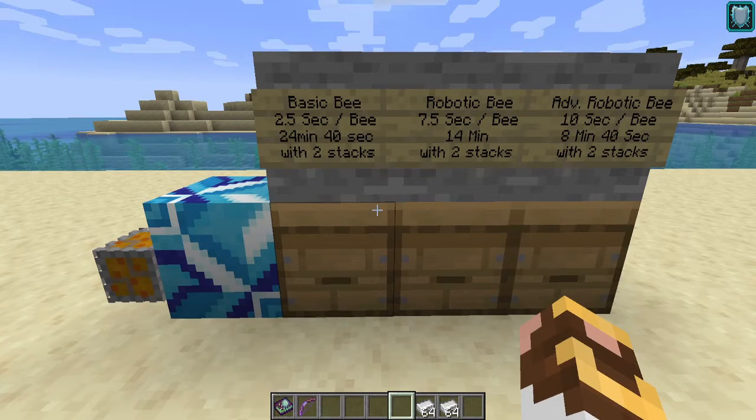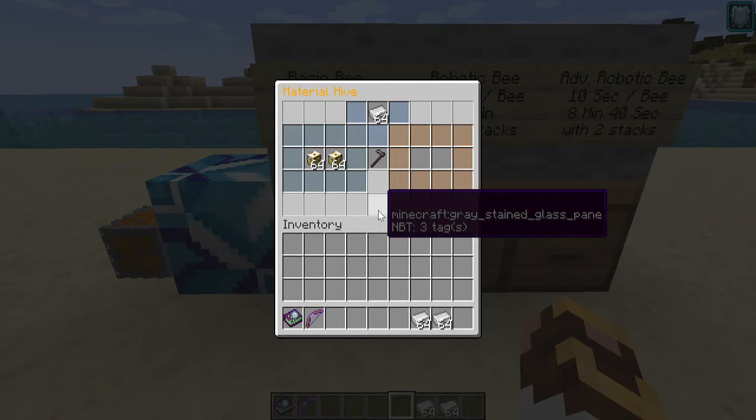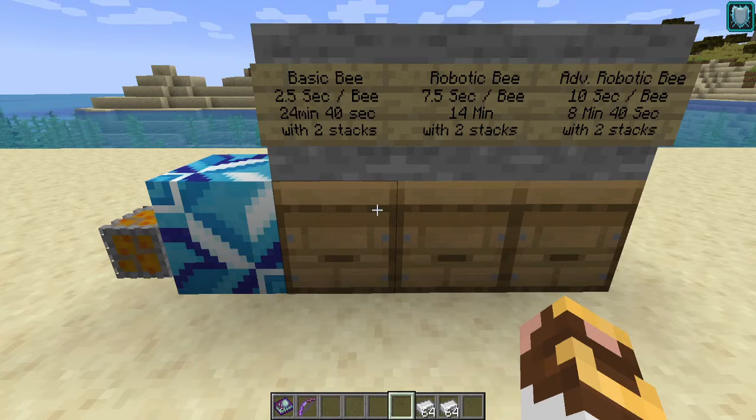Moving over to Dynatech, the times that bees change the material generation has been altered slightly. Normally the hive takes 30 minutes. The first bee you add will drop two and a half seconds — so on a basic bee in a hive, putting in 128 bees drops the time down to 24 minutes and 40 seconds. There's a really simple workaround though: one hive with one bee takes 30 minutes, but two hives with one bee each will average every 15 minutes. Ten hives, one bee per hive — you get the idea.